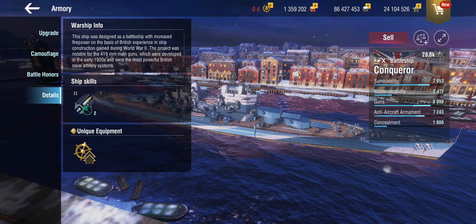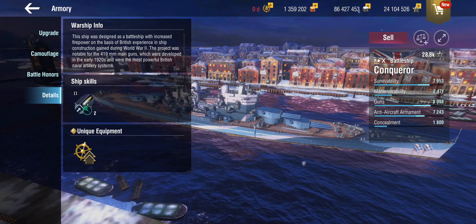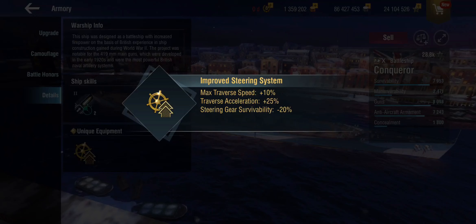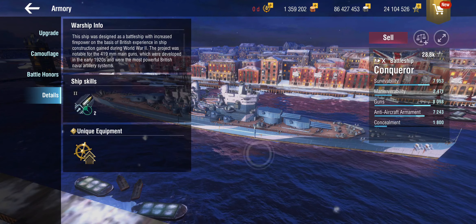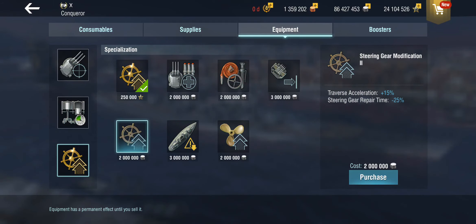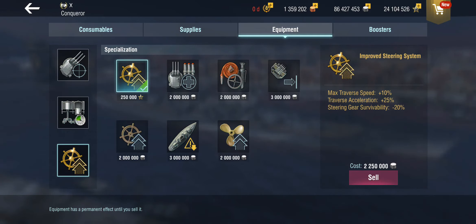I can hear the complaints in the comments already. But I've set this up slightly differently. Since it's a tier 10, the Conqueror gets a unique equipment: the improved steering system, which gives you 10% max traverse and 25% max traverse acceleration at the cost of losing your engines more easily. The steering gear mod 2 in slot 3 only gives 15% traverse acceleration compared to 25% from this one, plus you get improvement to actual traverse speed, because the Conqueror's traverse was absolutely abysmal. This makes the ship somewhat less painful to steer.